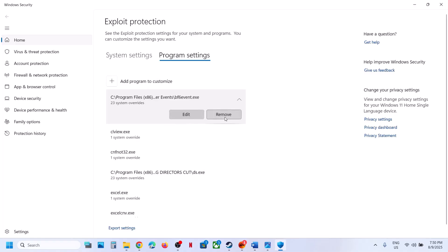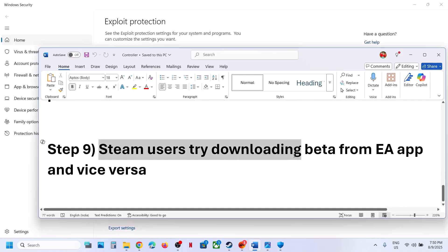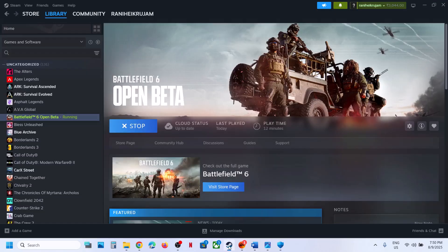The next step is for Steam users to try downloading the beta from the EA app. Search for the game in the EA app store, find the open beta, install it, and launch the game from the EA app. If you already have the game on the EA app, try launching from Steam instead. One of the steps shown in this video should help you fix the invisible weapon issue. Thank you for your time — please like this video and subscribe to my channel.